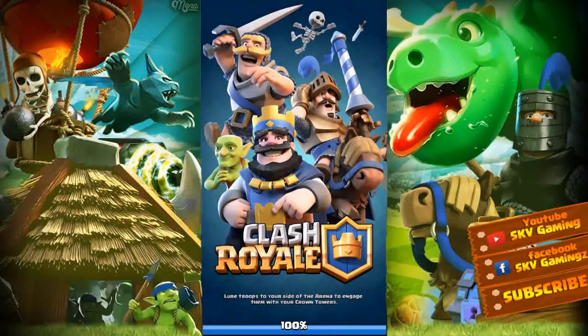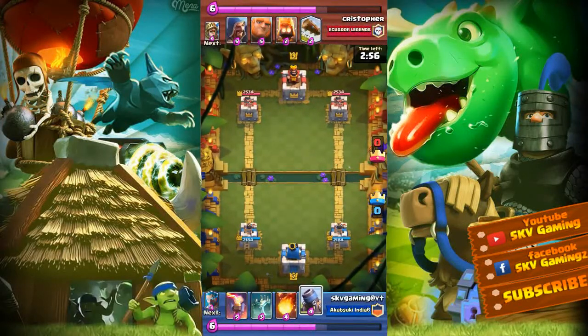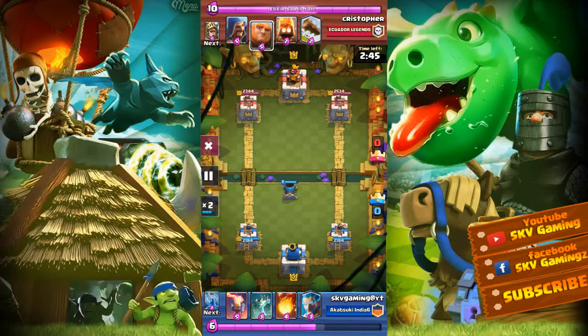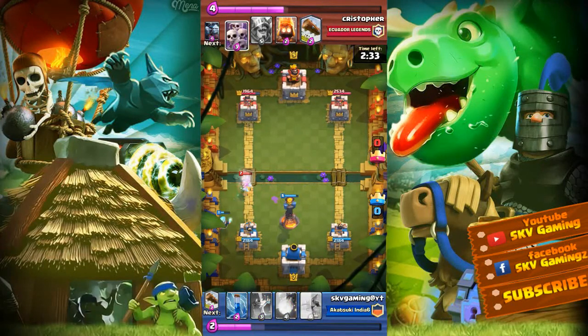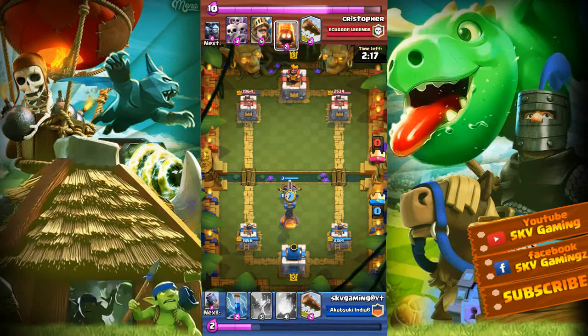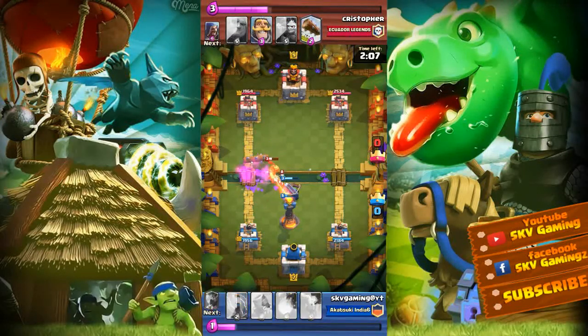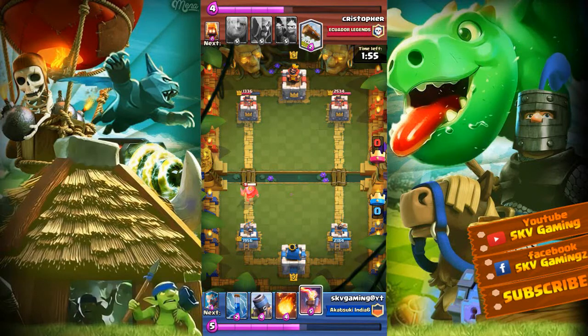If you have a mortar, you can use a minion horde here in the jungle. I will place a mortar to see what cards I have to counter, and I will place the cards here. I will place the giant with the iron, then I will counter the fire with the iron. My X-Bow has many lands on this tower, so I will place the iron after that.